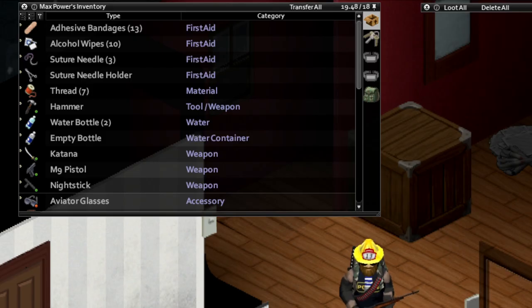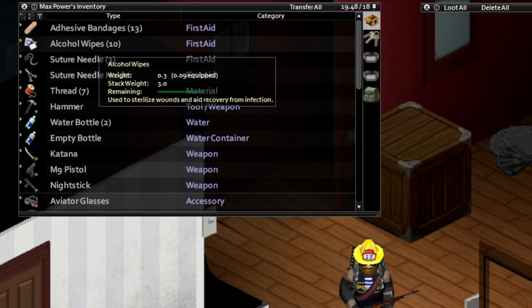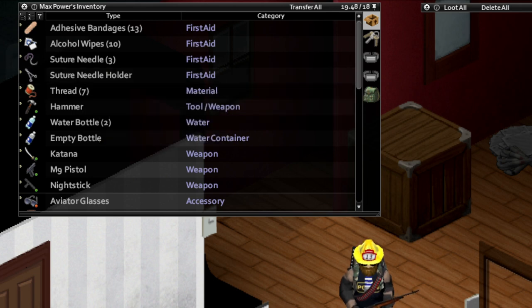Next up, make sure you have some medical supplies so that you can prevent yourself from dying once you're done leveling up. I recommend you have, at the very least, some bandages, some disinfectant, and you'll definitely need a suture needle or regular needle, suture holder, and some thread. Painkillers might also not be a bad idea.